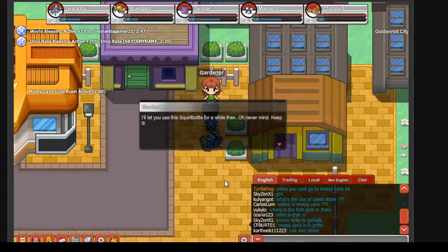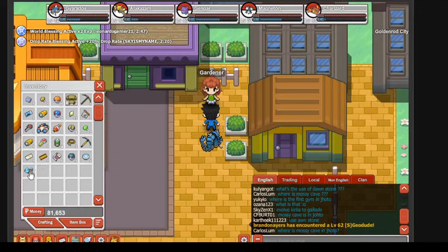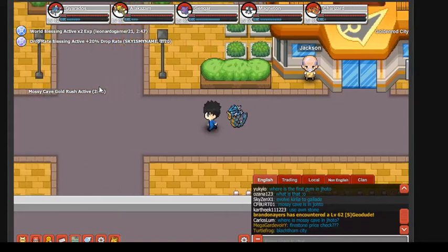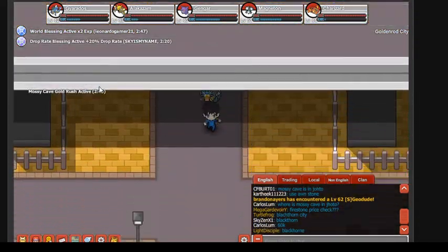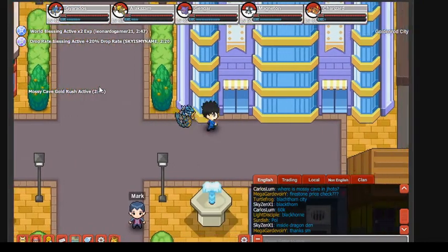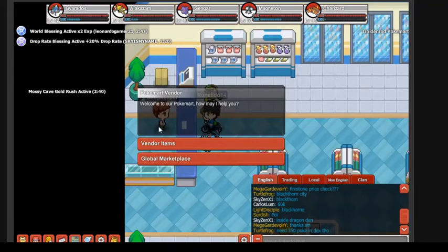She'll give you the Squirt Bottle that you need to get through the tree, which is Sudowoodo. In the original game, you had to fight Sudowoodo and that would be your option to capture it. But here it is — the Squirt Bottle is in my inventory. In the new copy of Pokemon Planet, you just pretty much walk right through.